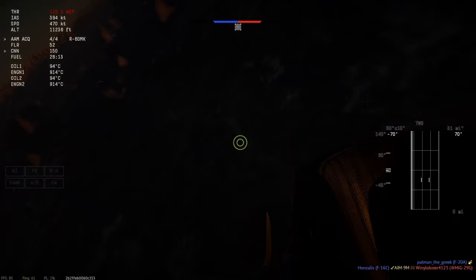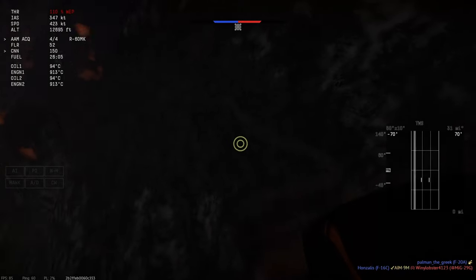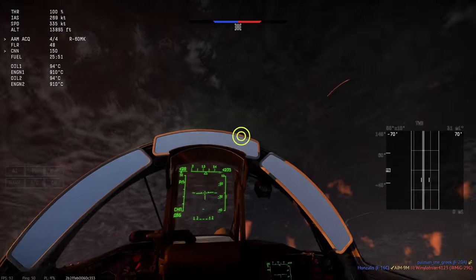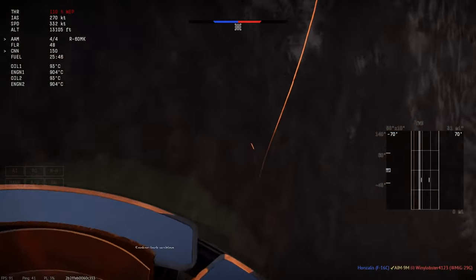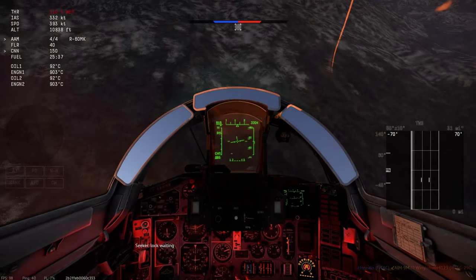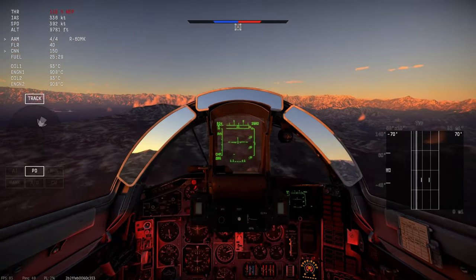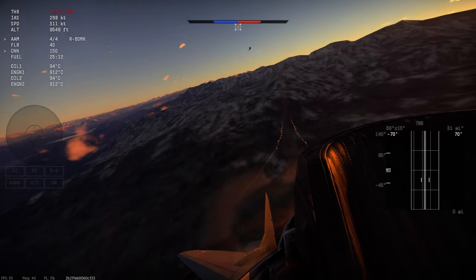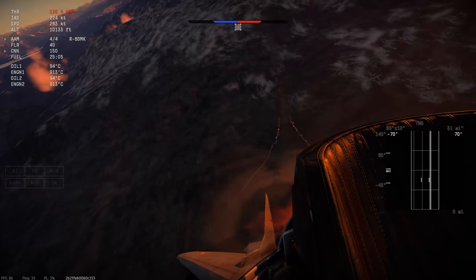The standard MiG-29 suffers from three main issues. First, it's 12.0, which means in Sim it constantly gets uptiered and doesn't get any of the new super-duper IRCCM missiles that newer jets get. Second, it gets pretty lacklustre situational awareness because it basically gets the same avionics package as the Flanker — i.e., it's a bit rubbish. And thirdly, it has a distinct lack of countermeasures.